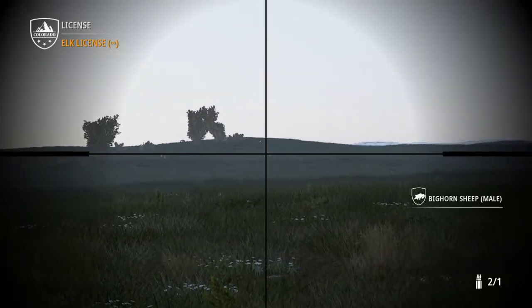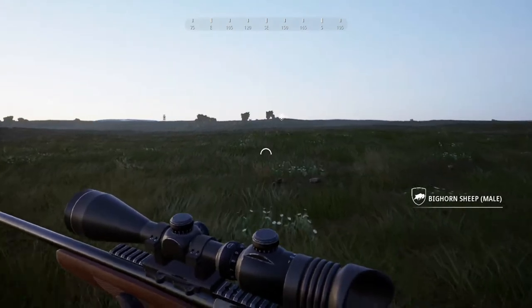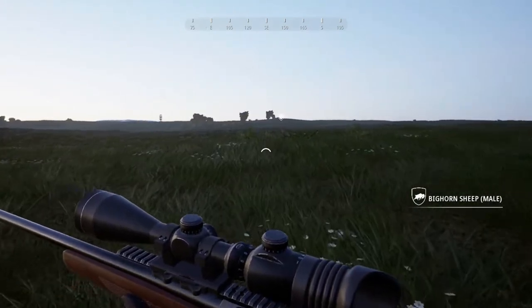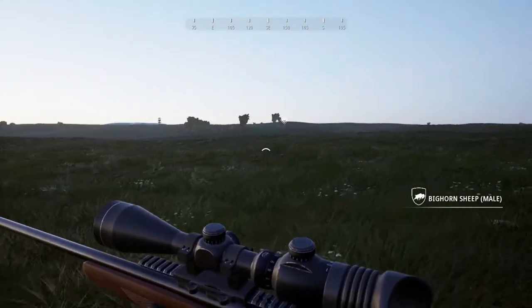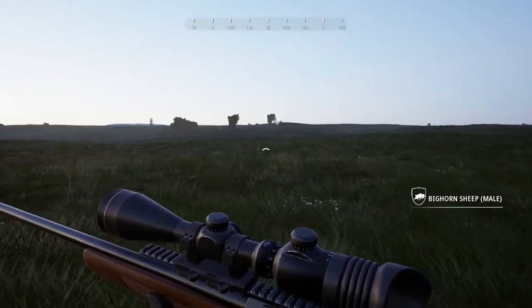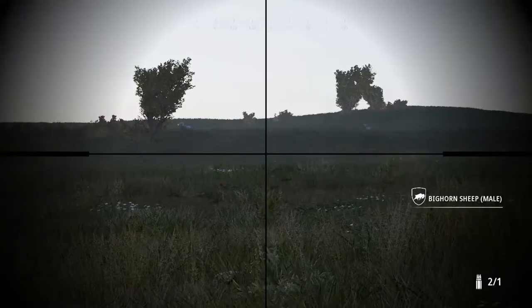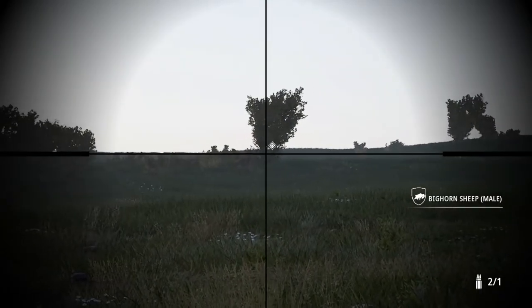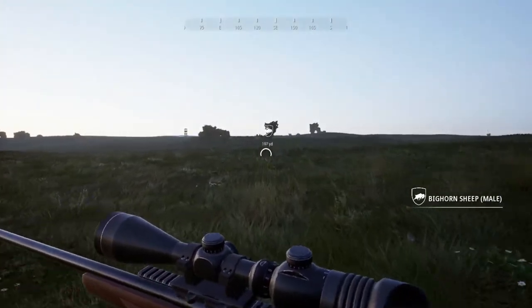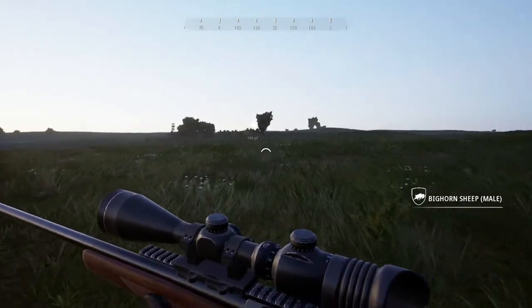We went back to the cabin and we do have two rams out here. This is going to demonstrate one of the things I don't like about Hunting Simulator 2 — you can basically go in a full-blown sprint to about 150 yards away from them and they won't even notice. They won't spook or alert or anything, which is kind of unrealistic because wild animals would spook way earlier.